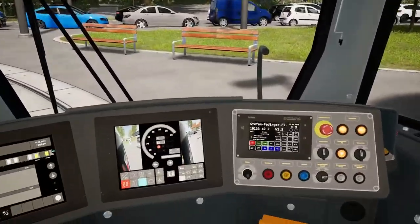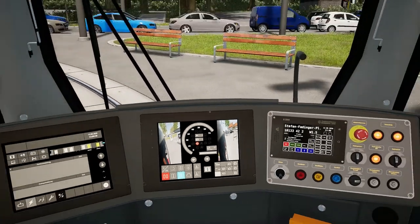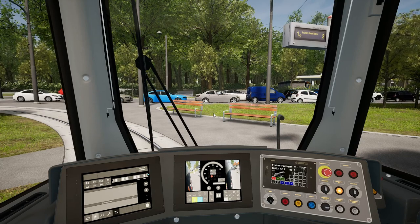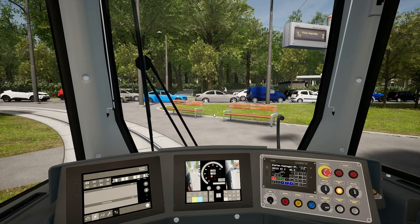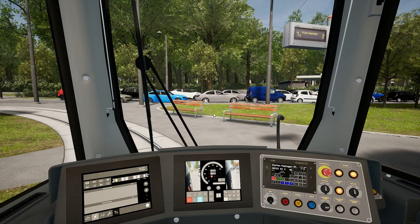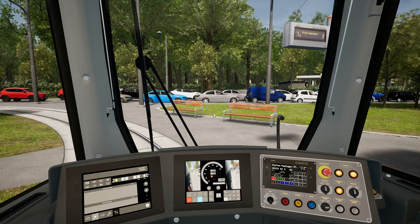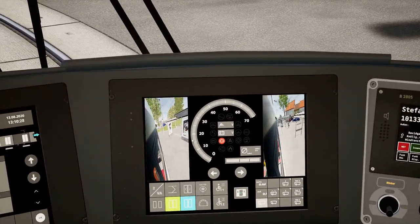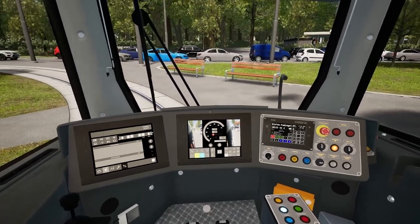It's a shame CCTV cameras don't go round corners, isn't it? I've not been able to see any speed limits on this game — I've been up and down and I've not seen any, which I thought was a little odd. The general rule of thumb seems to be: if you're going round a tight corner, no faster than 15km/h; over points or crossings, no faster than 25km/h. And everything else seems to be a bit of a free-for-all. If you go faster than 50km/h on the speedometer it goes red, so I'm assuming the tram's speed limit is 50km/h.